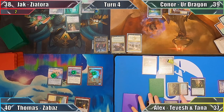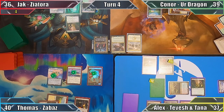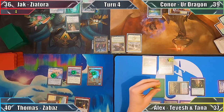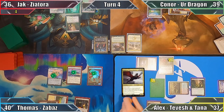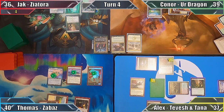I once again attack Jack with Tana, who declares no blocks, taking two damage. I create two Sapling tokens when my commander deals damage and move to my second main phase. I sacrifice a Saproling to Tvash Shazat's plus one ability, drawing two cards, and cast Washitora, Nekora Queen. Moving to my end step, I discard down to seven and pass to Thomas.